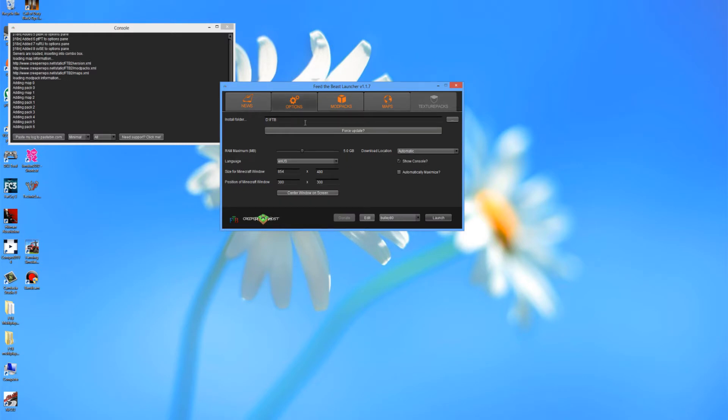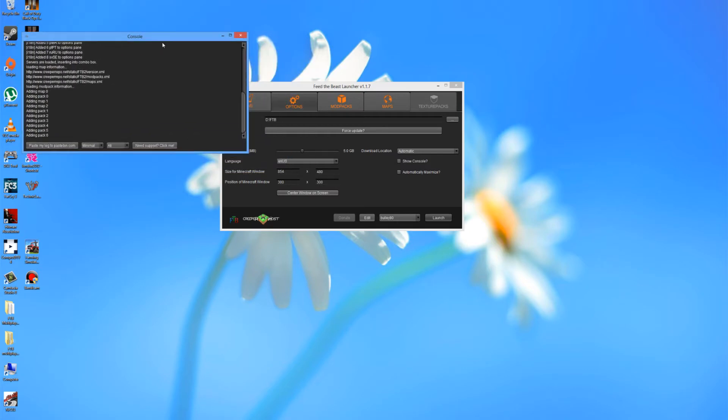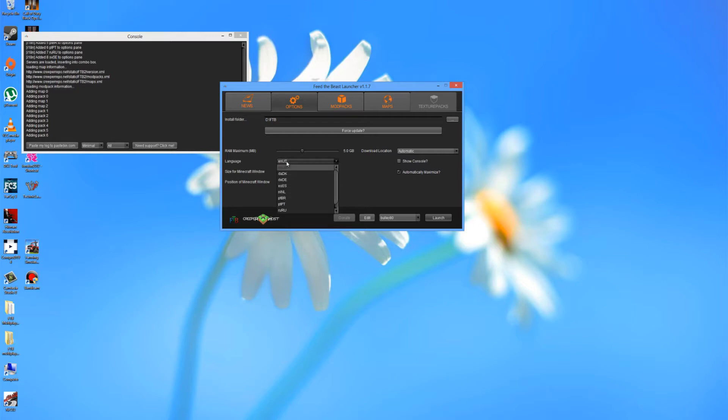In the Options tab, there's the install folder — I've set it to my D drive under 'ftb'. If you want to change it, just click the three dots here. Force update — you should know what that means. How much RAM you want to use — I'm going to be using 5 gig of RAM. Download location: automatic. There's a 'Show console' option — I'm going to hide that so it doesn't show next time. Automatically maximize — yes, we'll do that one as well. Language: en-US. Unfortunately there isn't an en-UK, which is the proper language that's actually spoken.